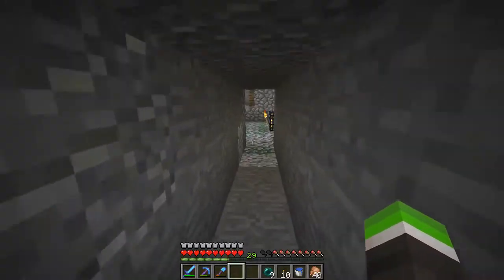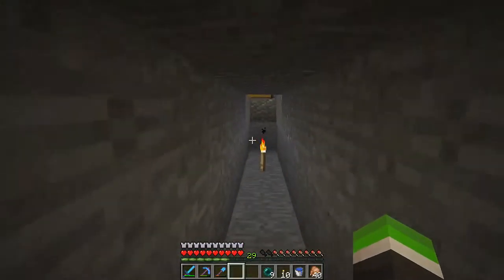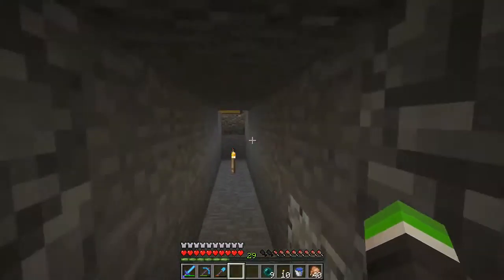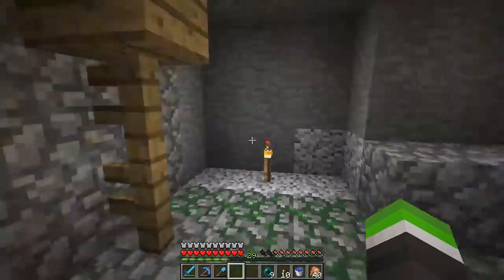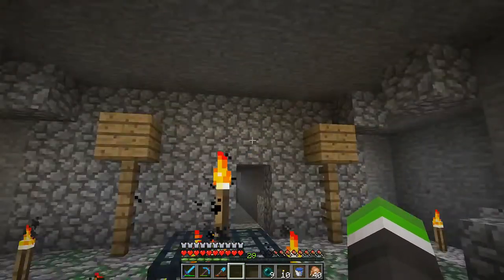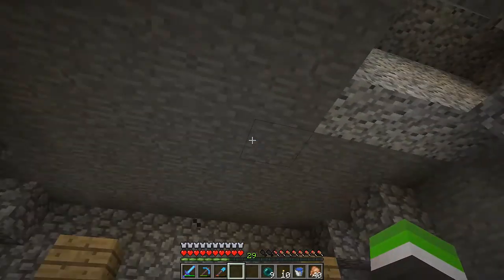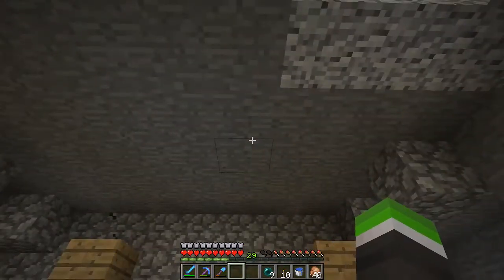I want to have more than just the skeleton spawner and the micro farm — I also want everything related to bone meal and farming, like cows. Right now I need to dig this area. I'm not sure yet if I want to have something over the spawner, like a lookout area with a portal. I'll be using glass for the ceiling — it's actually a nice idea.